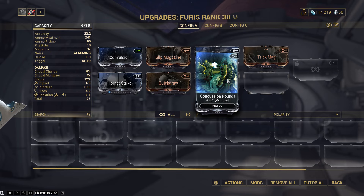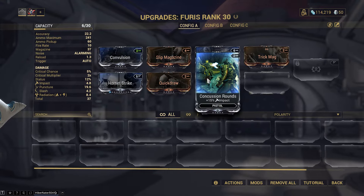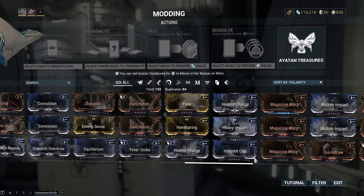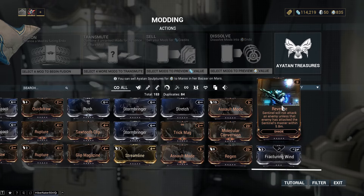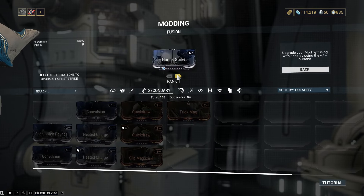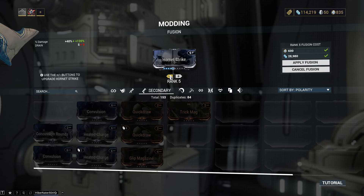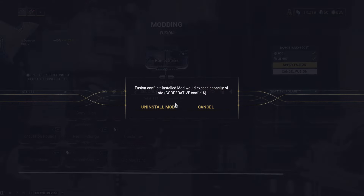What? Impact, impact. Is impact break armor? Impact - I don't think so. The Boltor does slash damage? Boltor does puncture. Ah, okay. So if you were gonna up the Boltor's damage, you would put something like a piercing hit on it. It seems like a no-brainer. But I might upgrade my Hornet Strike. Yeah, anytime you have the credits and the endo to spend, upgrading certain mods is a definite plus.